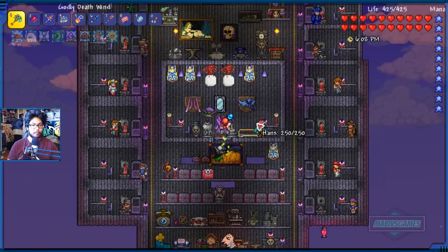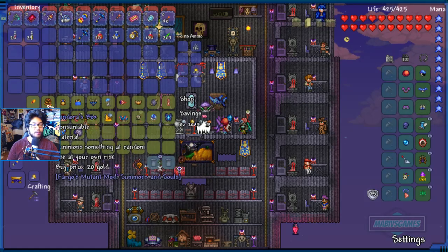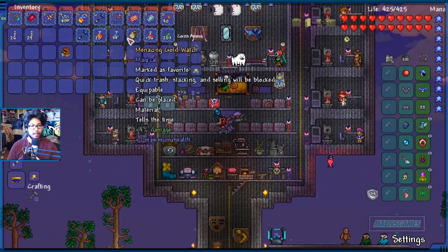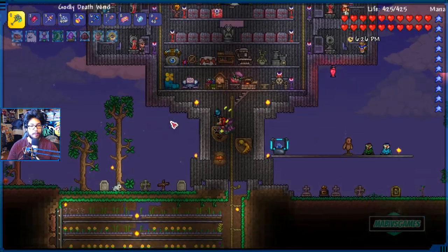6 p.m. in the game. What we're going to do today is go underground and search for stuff — mostly go to the hell area and go from there. Look at that: 85 Le Platinum. Feels good, man. The Greater Mana Potion — so great. Such mana, such potion.